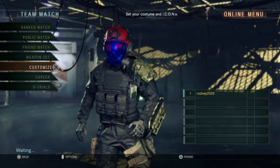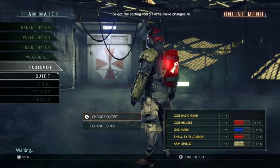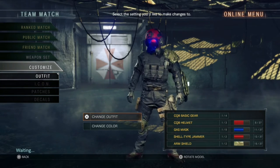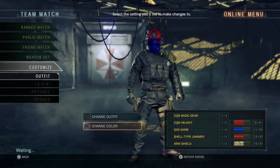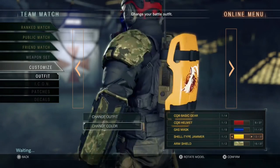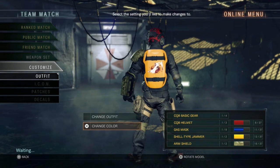There he is! Look how badass he is! Look at my outfit! Oh yeah! What do you think about the chrome, huh? I'm not really liking the whole shell jammer chrome look. Let me change it right now. What color should I have? Let's make it bright yellow — so people can actually see the whole Grim Reaper thing I have in the back.